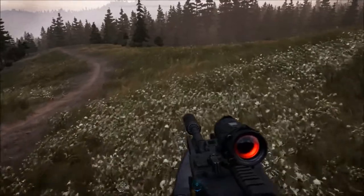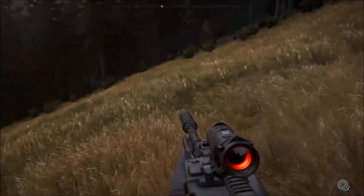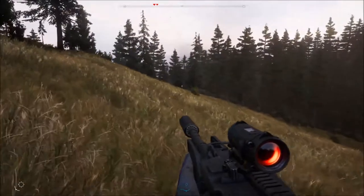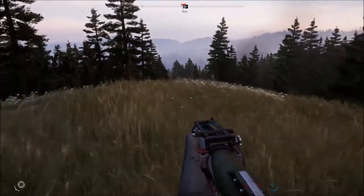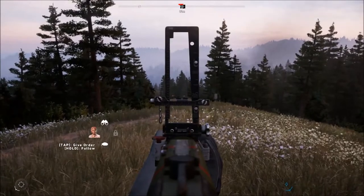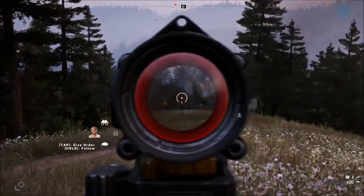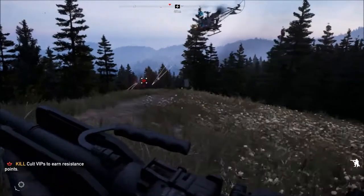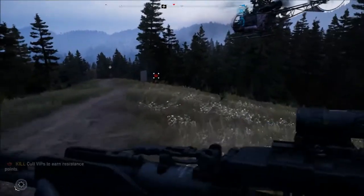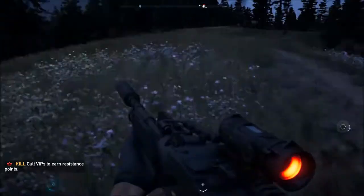From where we spawn in, down this track — we ran up here before when we first came here — there's usually always elk. Adelaide is very noisy in my headset, that's her one downfall. Down this track or over this edge you quite often come across elk. We have enemies, and we really want Adelaide to get some kills if she can. Come on, kill them. I'm still in shock that we actually saw a hare and got it.